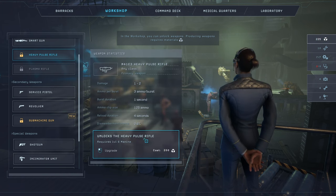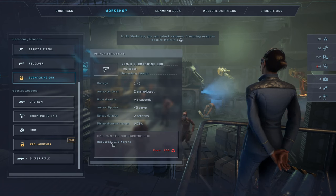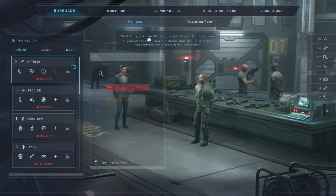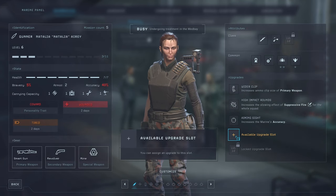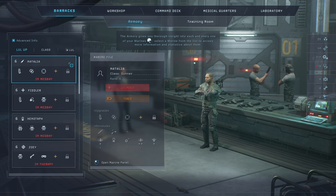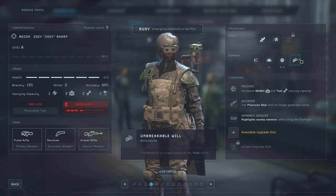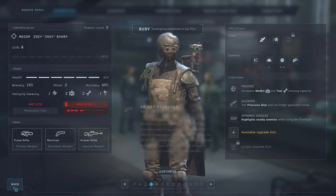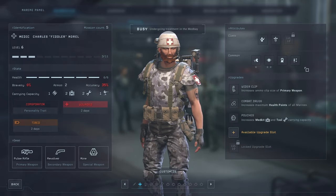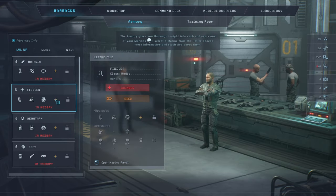Heavy pulse rifle — hell yeah. Sub machine gun, any class, requires level 6 marine. Well, it seems that our good old marines are now not getting any further upgrades for now. We do have Zeno and Zoe both with the non-tireable option — unbreakable will. And I hope Natalia and Fiddler will get it as well, but I don't know how many more of the common traits we are getting.